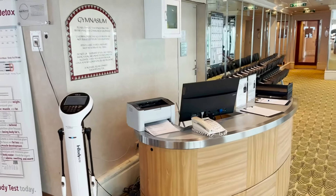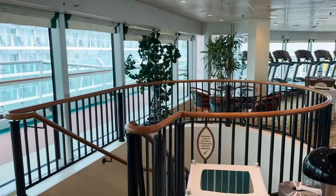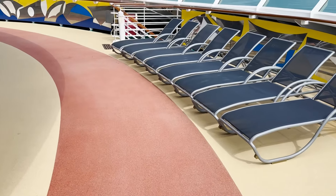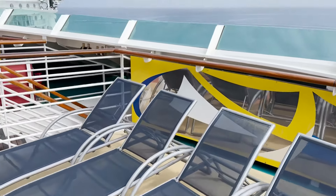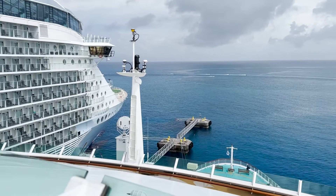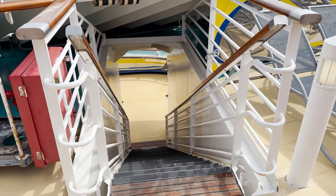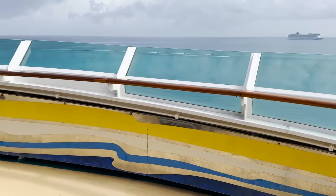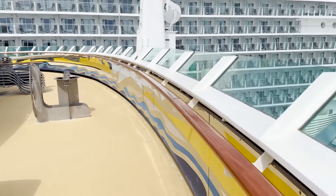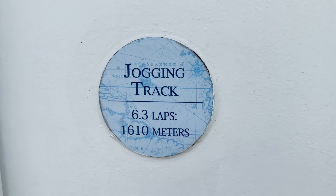Inside the fitness center on the port side, there are consultation desks and additional dumbbells and machinery. There's a door to head outside to the jogging track — also a great spot to look out the front of the ship. You can see the painted jogging track throughout the deck, along with water fountains, sun loungers, and a great forward view of wherever the ship is heading. Stairwells on both sides lead down to a lower viewing area with additional sun lounger storage and more open deck space.